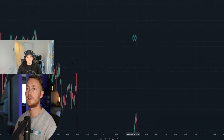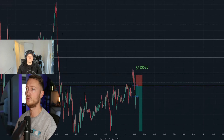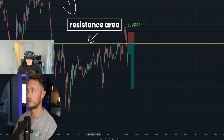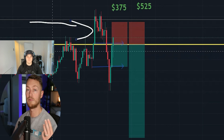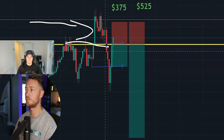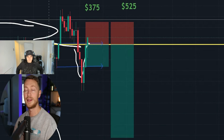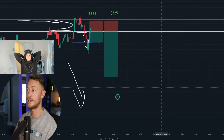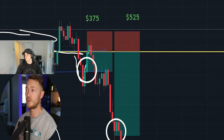Next trade: USD/JPY. Zoomed out, there's strong and continuous downward momentum. Pat identifies a resistance area, watches for a liquidity grab above support/resistance, waits for price to come below that level, retest, and confirm the downtrend continuation after consolidation. He enters a sell trade.